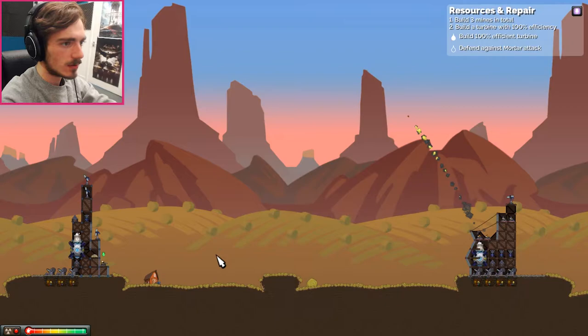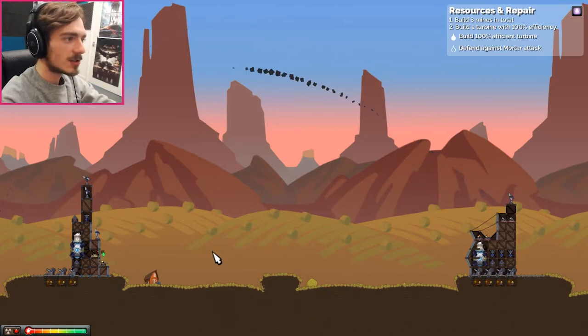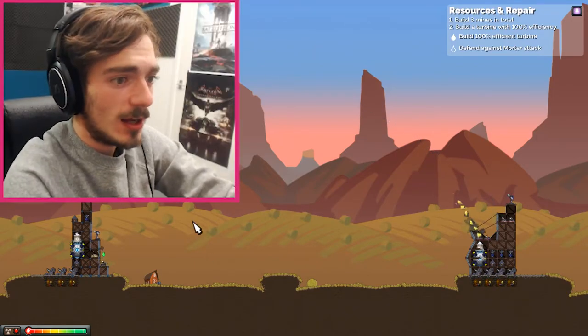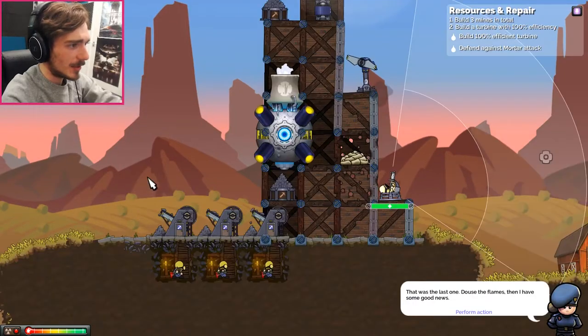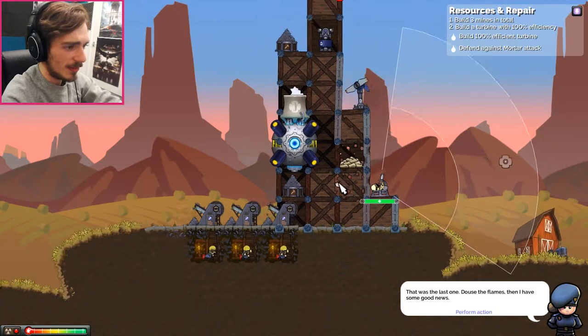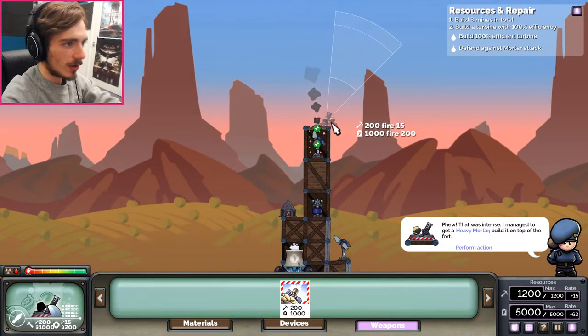That's going to hit my guy. That one missed. So did that one. So we're fine. Time to fire back. Douse the flames, then I have some good news. Please tell me you're going to tell me how to win because we can't win this way. I managed to get a heavy mortar belt on top of the fort. Oh my god, you're a star.